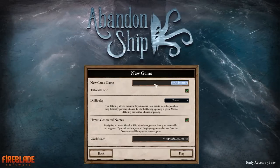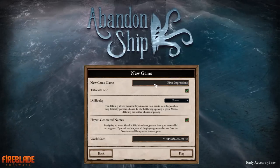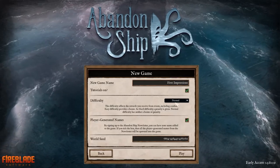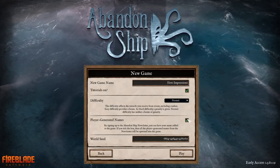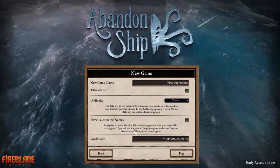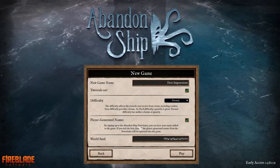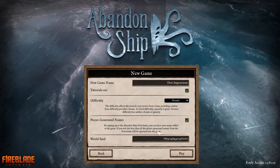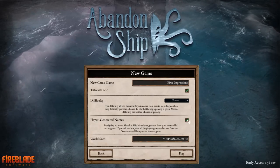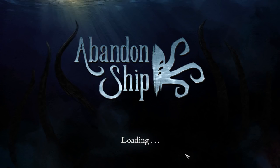Starting a new game. Difficulty — I don't really know why I would change it off of normal. There's a player-generated names option: by signing up to the Abandoned Ship newsletter, you can have your name added to the game. If you tick the box, all player-generated names from the newsletter will be spawned into the game. I'll leave that checked for now, because I don't know what that means.